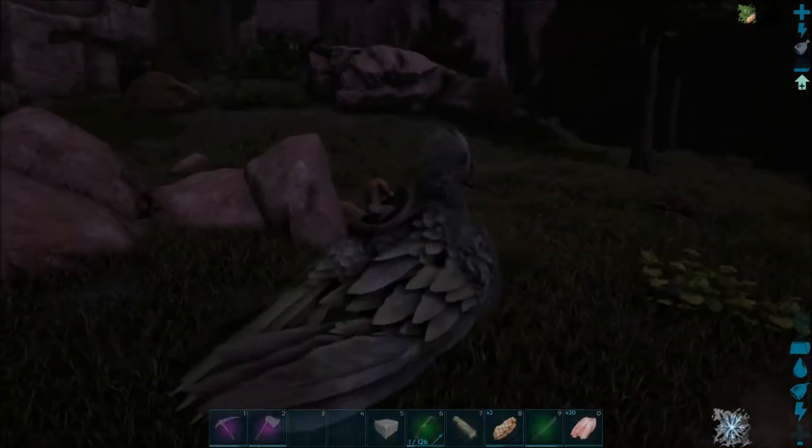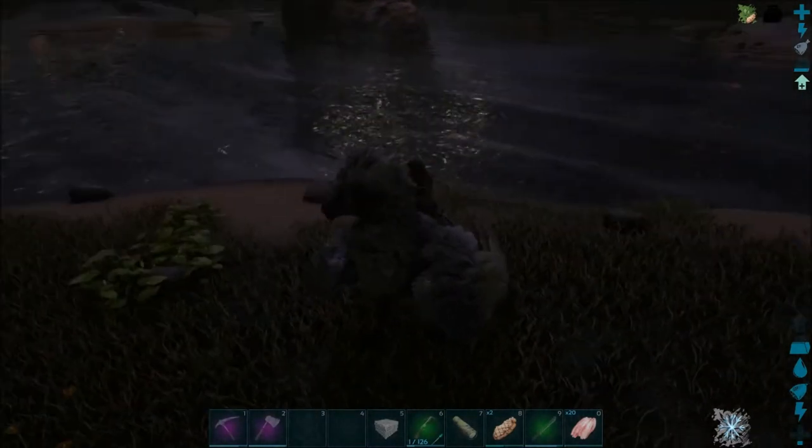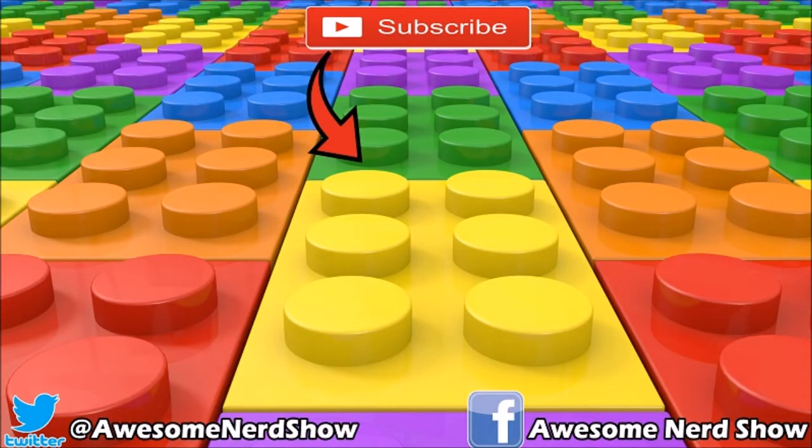At the very bottom of the tribe log — Ichthyosaurus was killed by a piranha. My 232 — gosh dang, that sucks. Well that's gonna be it for this episode. I hope you enjoyed, let me know in the comments down below, and don't forget to subscribe to see more ARK videos. We'll see you next time!